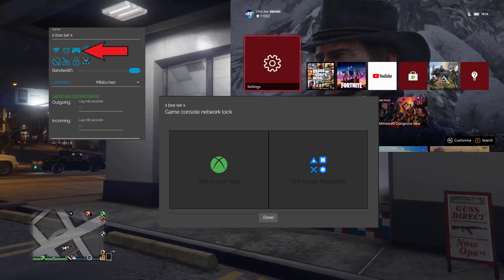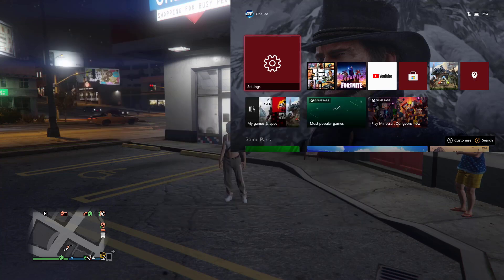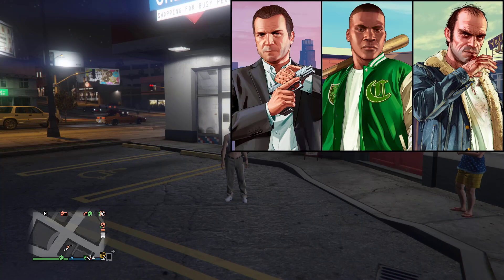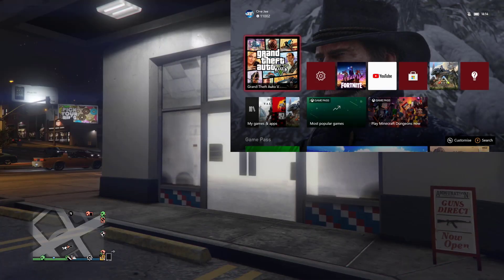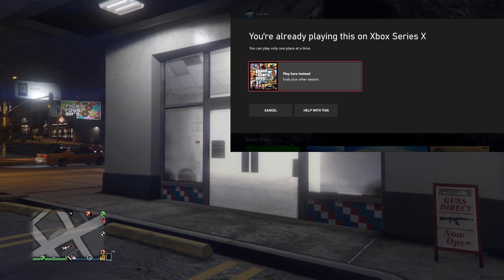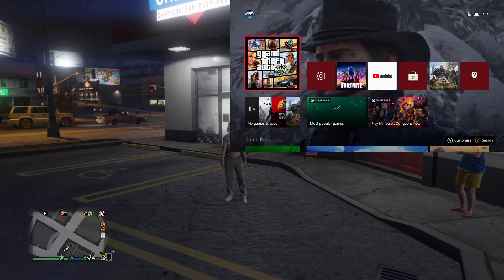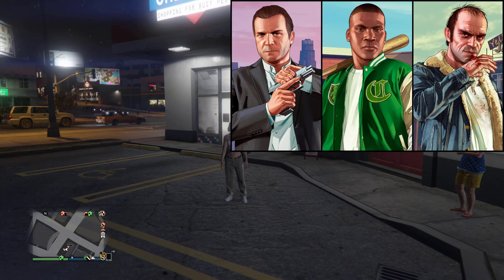Once you activate the netcut, you can start to log in on a second Xbox account. If you're waiting on five minutes, you have to wait five minutes before you log in on account number two. I don't need to wait five minutes so I'm gonna straight away log in on account number two. If it's asking to end the session, make sure press end and start over.